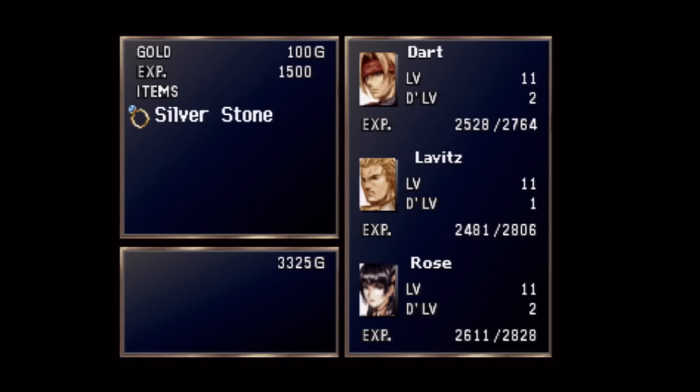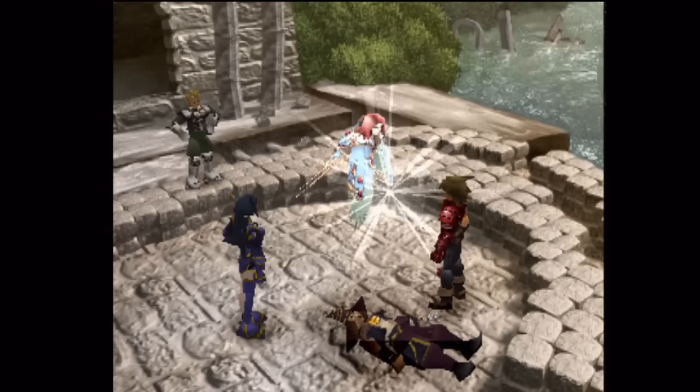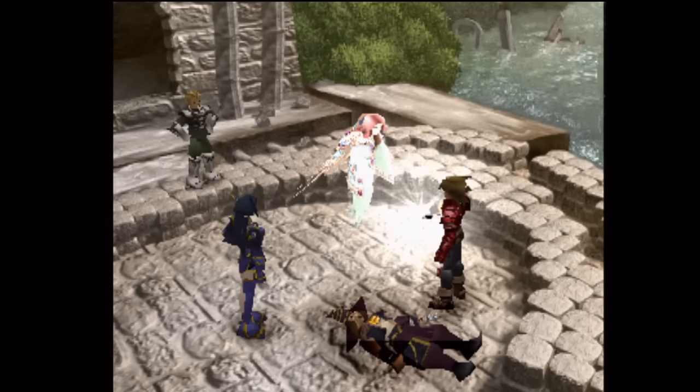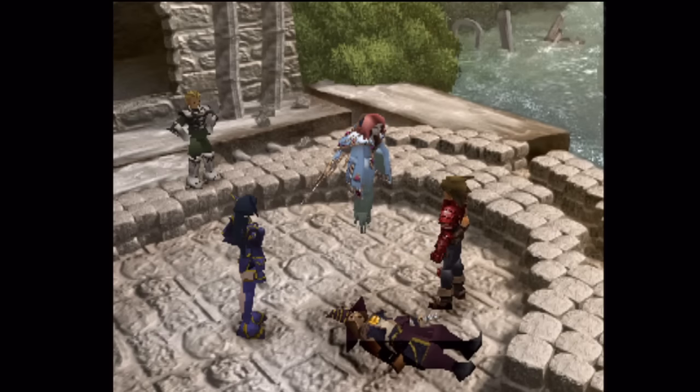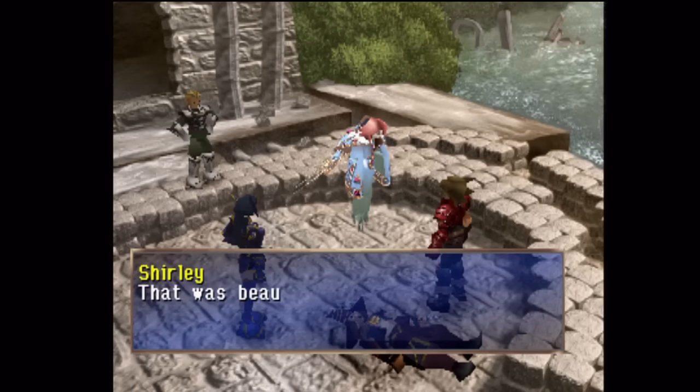Not really much to say about that. I forget what the silver stone does. Well, at least we get plenty of experience for sitting on our ass and doing nothing. I could still use another addition for Dart there - we're getting pretty close to maxing that out. So we got two dragon spirits for Dart. How are we going to use the other one, though?